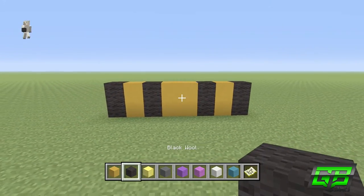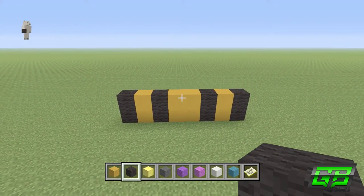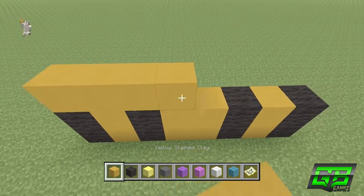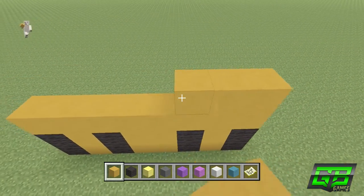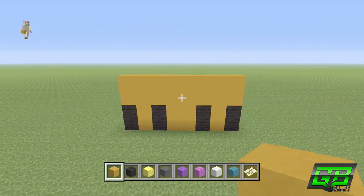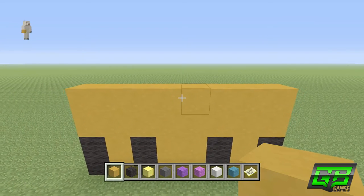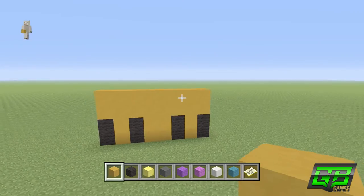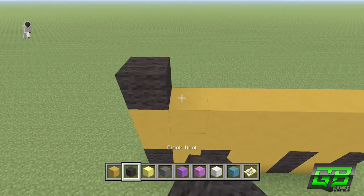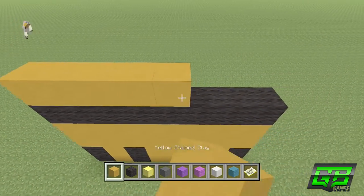Now we're going to build up 10 more layers on top to complete the legs. The third and fourth layers are simply 8 yellow stained clay — very plain and simple. The majority of this is easy, so as long as you pause whenever you fall behind you should be fine. The fifth layer is 8 black wool. The sixth, seventh, and eighth layers are yellow stained clay.